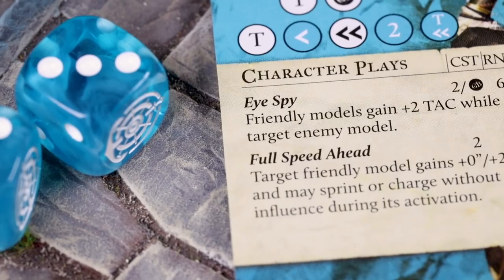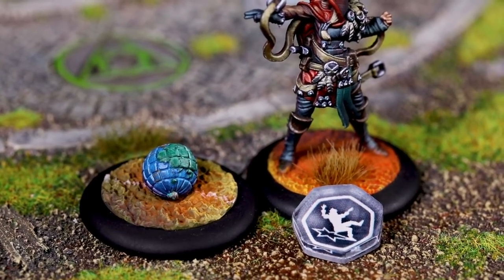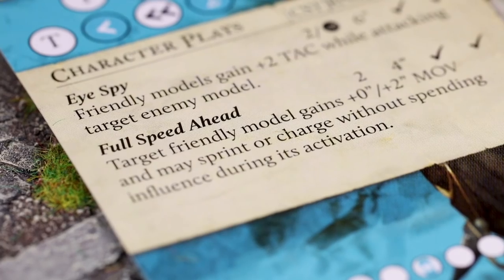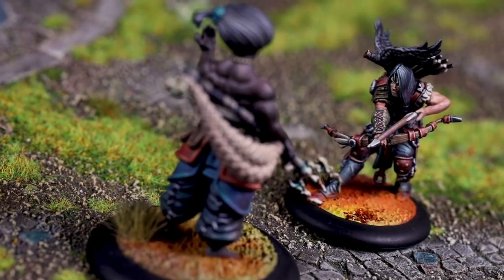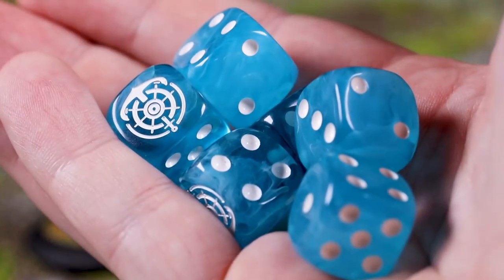This character play not only increases the number of dice in an attack, but also knocks down the opposition thanks to Stormwind lowering their defence for her crew to take advantage of. The icing on the cake is Full Speed Ahead, which provides a speed boost to friendly models and gives them a free charge or sprint in their activation. If they were to charge the knockdown model from before, they'd be rolling an extra six dice.